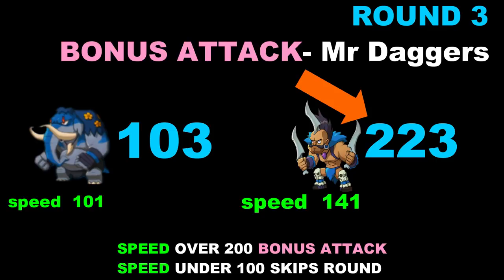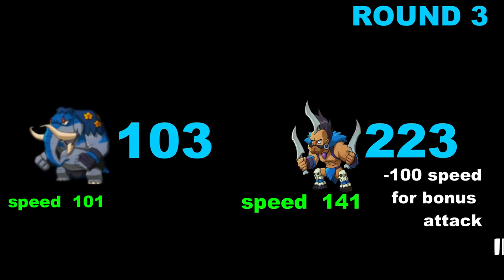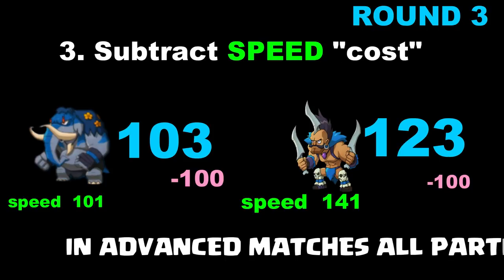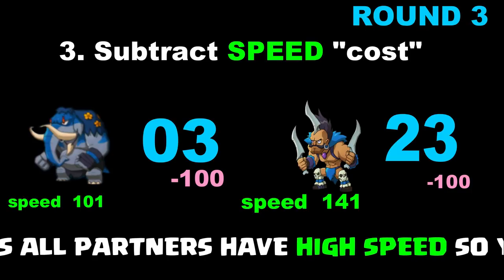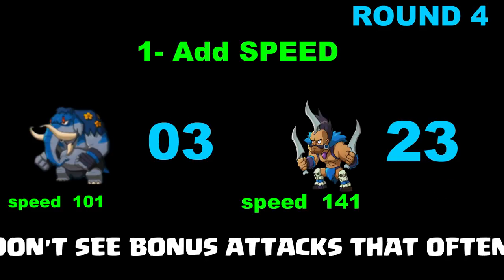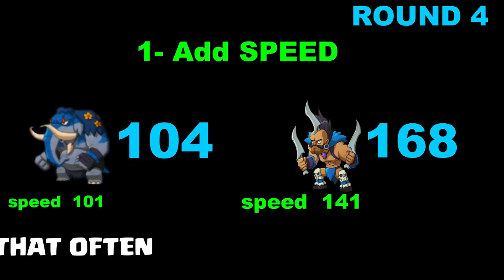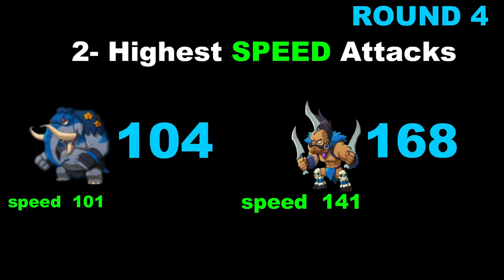If you pay close attention to your heroes that have extremely high speed, they're getting a lot more attacks in per match — sometimes three or four more attacks per match. The speed advantage for higher speed is really evident if you're paying close attention to it. This is why everyone says put speed on the left hand on almost every one of your heroes. To substitute attack percentage or hit point percentage instead of speed, you're taking attacks away from them every single round. Really, really focus on speed on the left hand at least on everything.